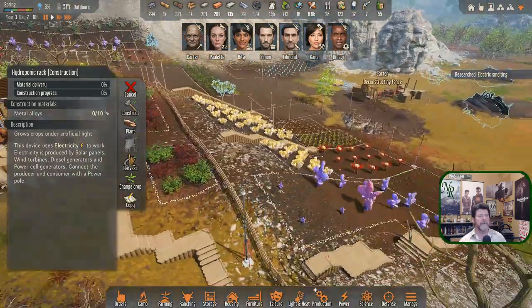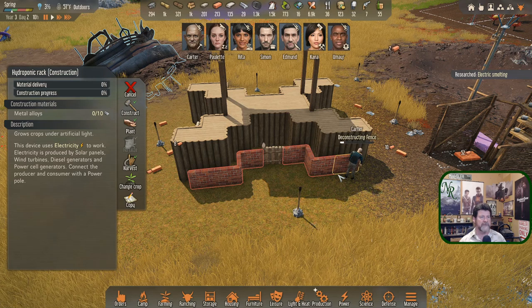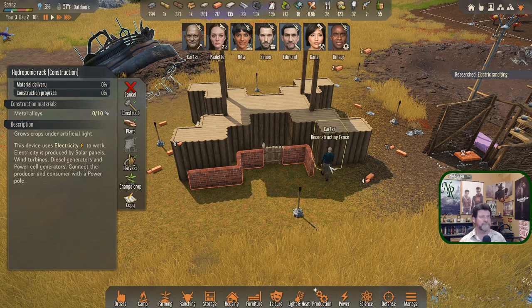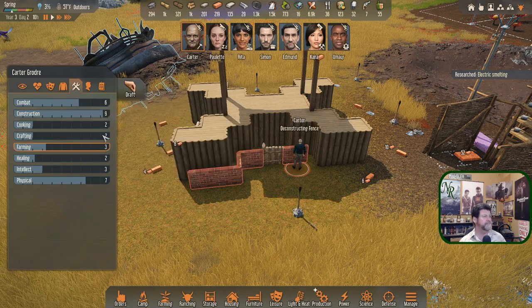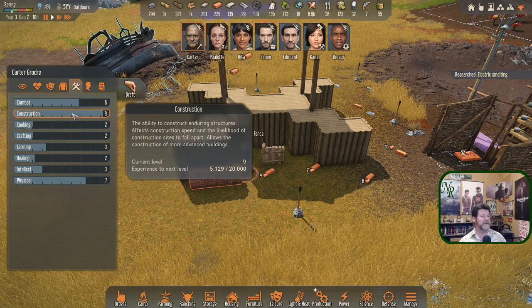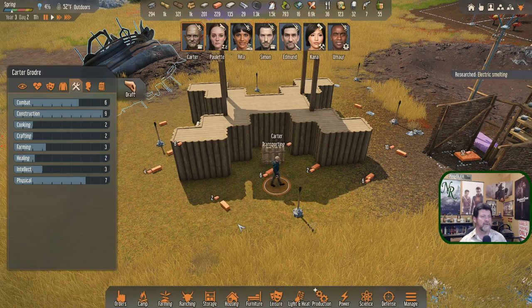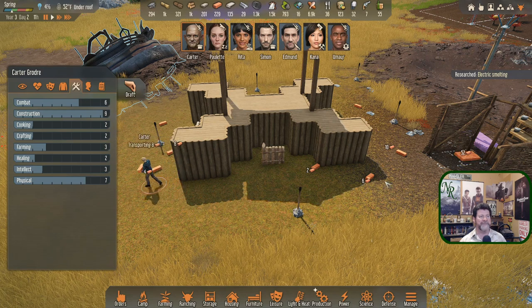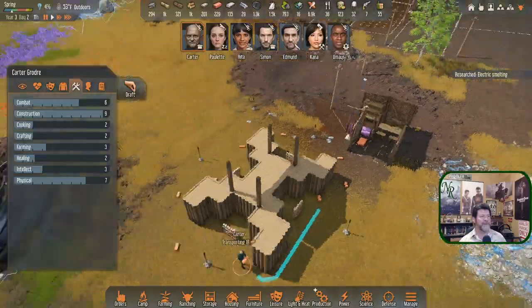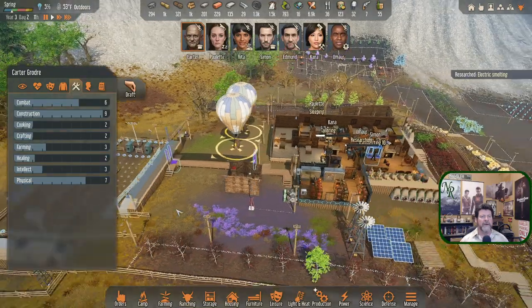Carter is construction level nine and a quarter. Deconstructing doesn't teach you how to construct apparently — the XP is just staying there at 51/29. Can you haul these in while you're at it? You'll probably just drop it off right here. Let's leave the rest so we can concentrate up here, otherwise he'll just come back and want to deconstruct again.